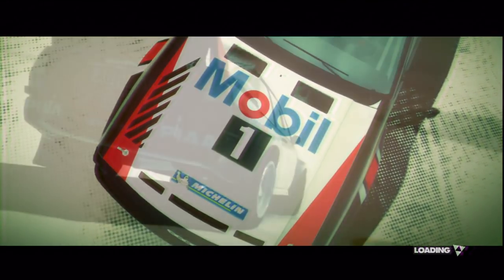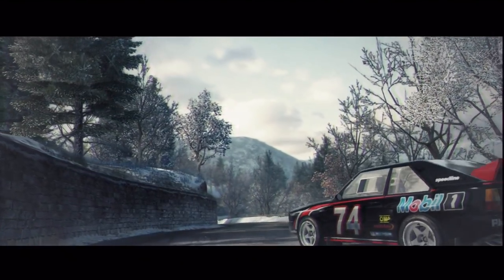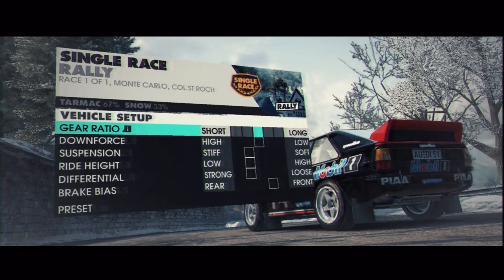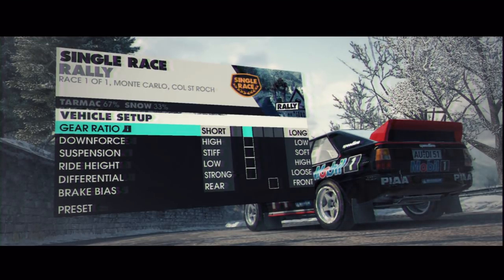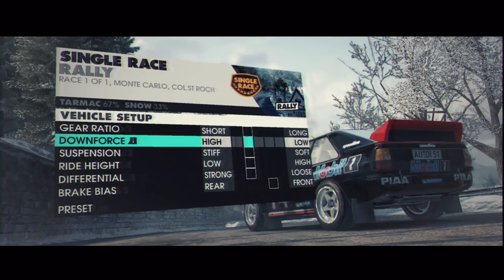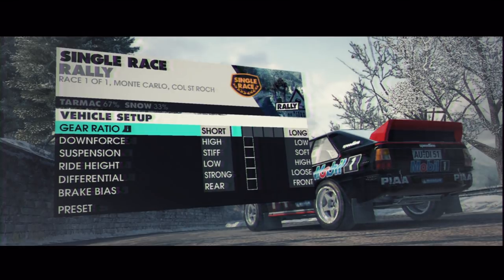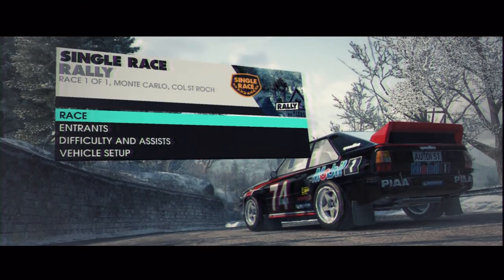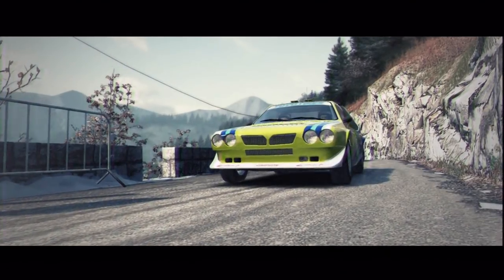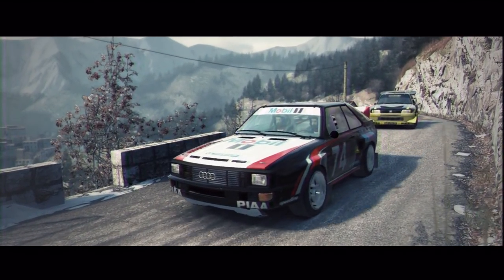I'd go with short gearboxes — it's a tight track but pretty fun when you're going through loads of corners. The ice on it is bad, but Col de Saint Roche is just 100% tarmac, even though it says 33% snow. It's just on the icy section if you go on the other few tracks. I'm going with a short gear ratio, high downforce, pretty stiff suspension, and a low ride height. I'm playing this on a reasonably hard level — single player, Group B, no assists mix.